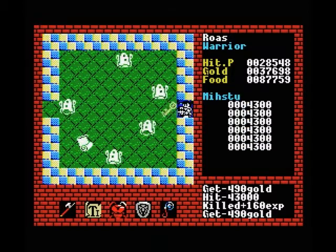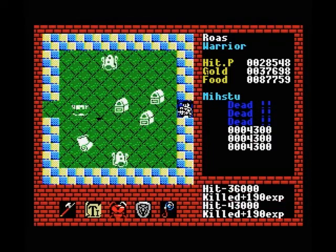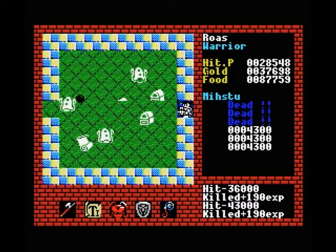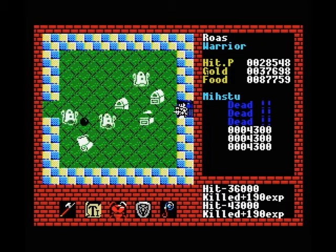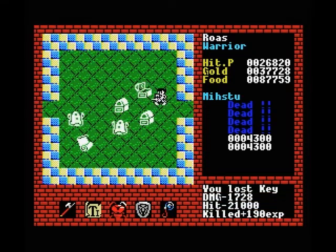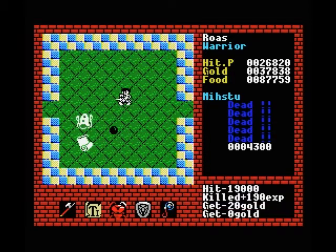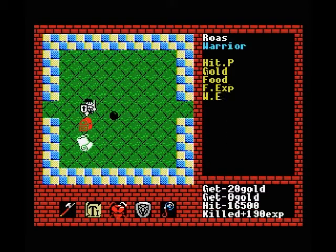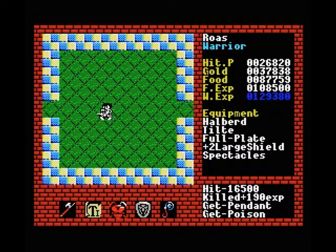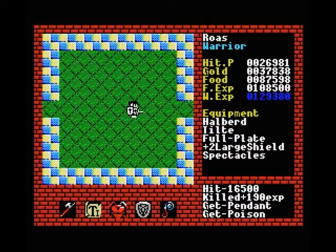We do want to get these as well - oh damn, I shouldn't have shot that key, that's a bit of a pain. Sorry for the little delay, I was just looking at the map to see if it was still worth going in here. Getting that spell scroll down there is going to be worth it, and of course a pendant which is also very nice. The next room has some myconids and they drop poison and not much else, so we're going to ignore that little area.